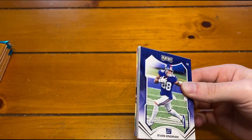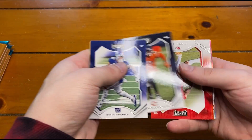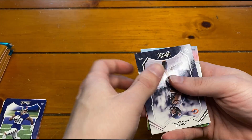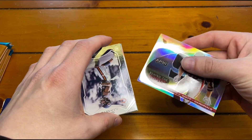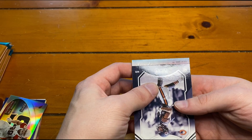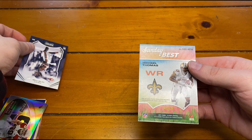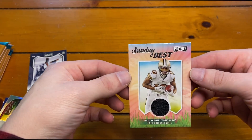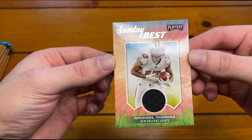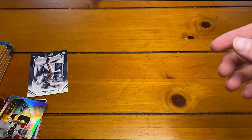Here's our mem card - Evan Engram. Drew Brees, Allen Robinson, Tyreek Hill, Jarvis Landry, Dez Newsome. Got a JJ Watt Behind the Numbers. And got a Sunday Best of Michael Thomas - it's like an Easter-themed card, I guess. It looks like Easter to me with the grass and everything. Michael Thomas on the mem.